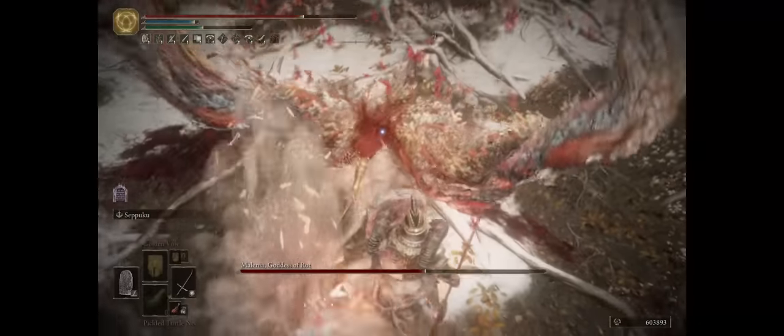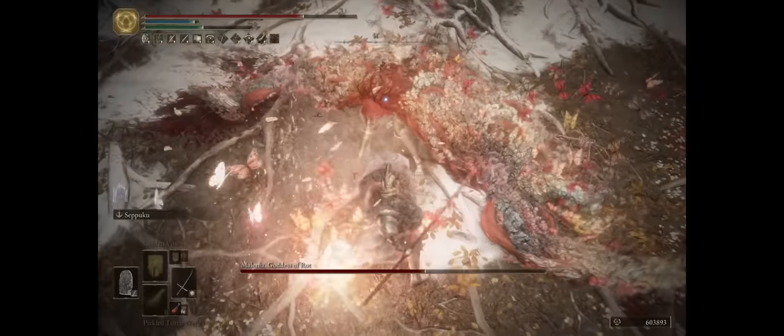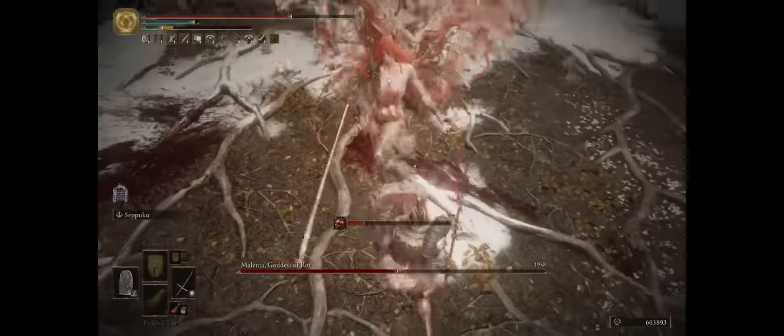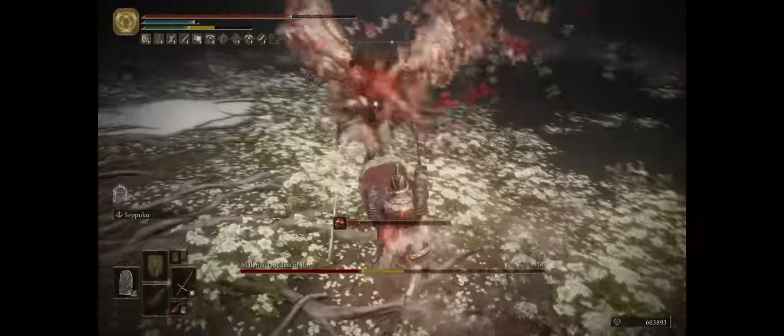Right after this she'll go for a burst of energy that deals pretty low damage when you're blocking and inflicts just a little bit of scarlet rot. This doesn't really matter and we are never in any danger because of this, as our damage output with bleed is simply too high.